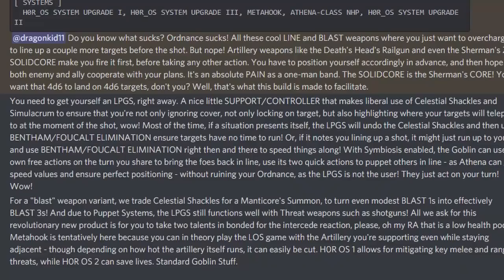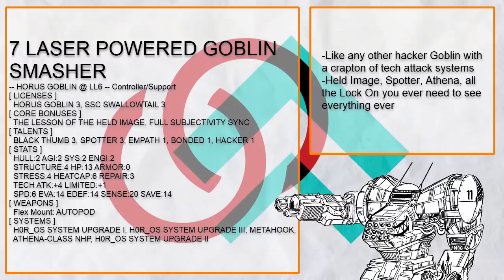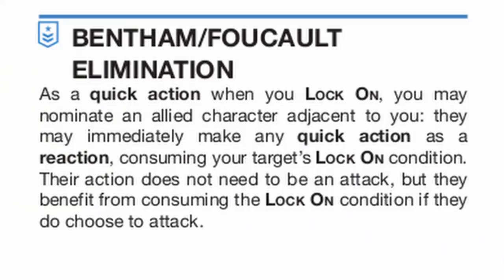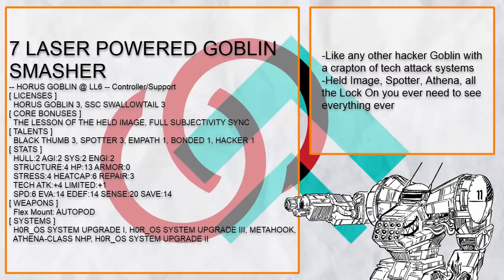Laser Powered Goblin Smasher is just like any other hacker Goblin, but since the poster gives such a lovely description of how to use it, I figured why not. First, ordnance sucks, and a lot of blast or line weapons have it — this build solves that as a support unit, using Horro S3 to make targets stay there, Horro S1 to move them into a line, then use Bentham-Foucault Elimination to fire the big gun on your turn. This also works for Vanguard CQB weapons like shotgun, and for blast just get Manticore Beckoner instead to gather up the hostiles.